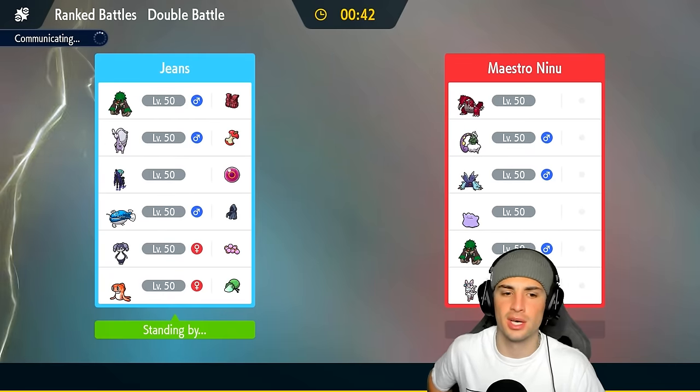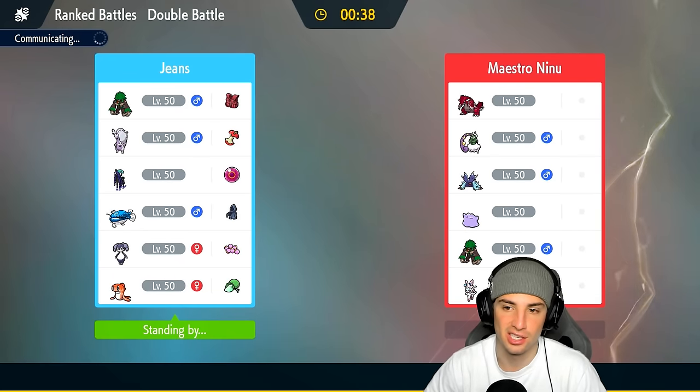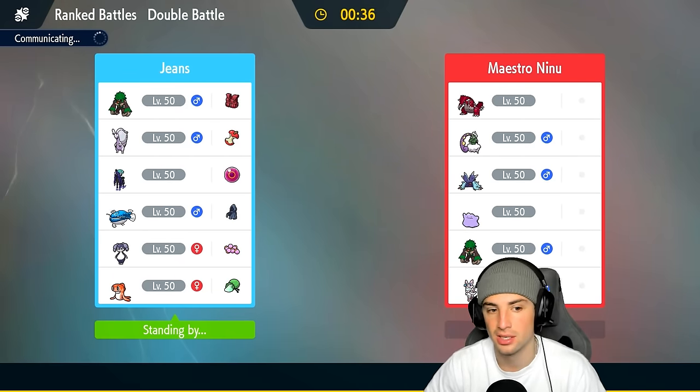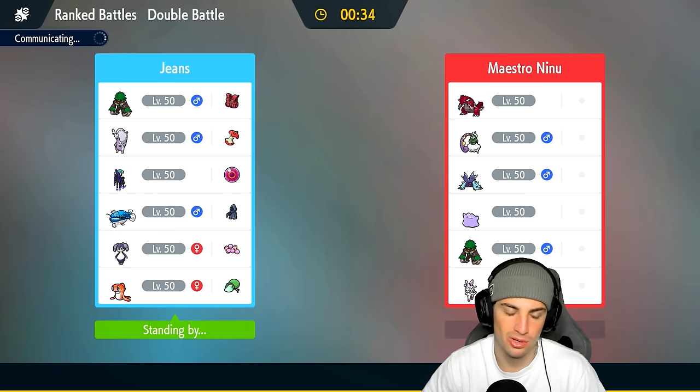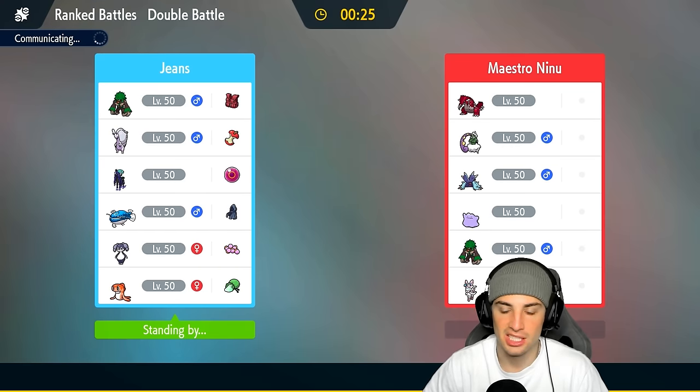We're going to lead with Goodra and Rillaboom — Rillaboom just for Fake Out maybe turn one — and then Indeedy and Calyrex in the back end. Tatsugiri and Don Dozo are not coming in here in match number two. I just feel like if they set sun with Groudon, we're going to have a tough time with them because Order Up does mediocre damage. Wave Crash is their bread and butter — plus they have Rillaboom on top of that with a decent amount of physical attackers.